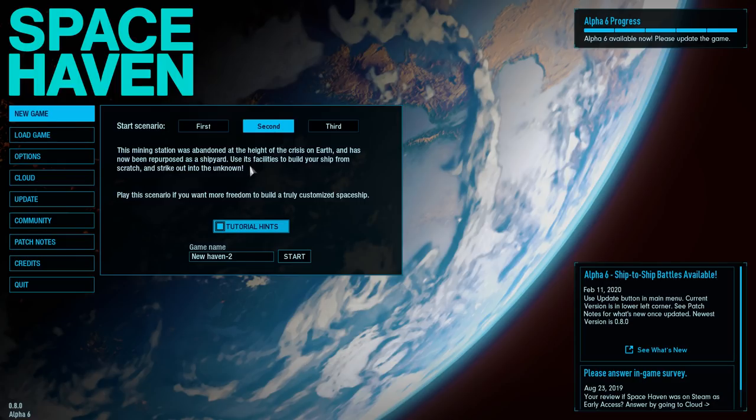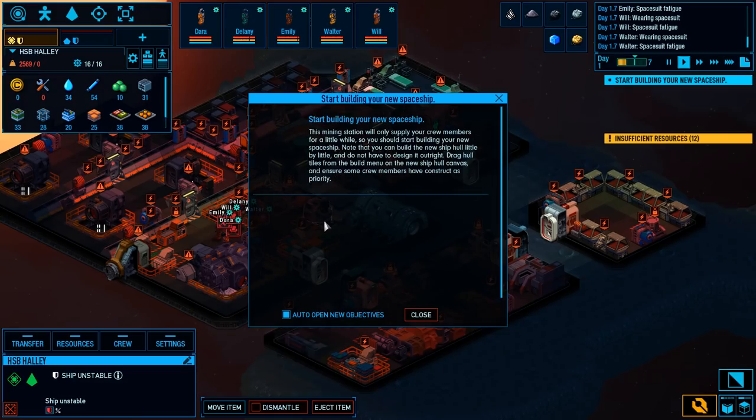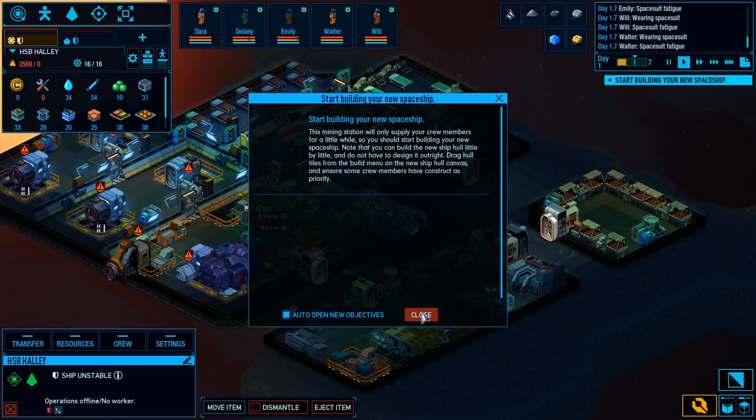We have a mining station that was abandoned at the height of the crisis of Earth, and it's our job to go build a ship and strike out into the unknown. Alright, let's start this thing up. So here we are — welcome to our space station. Our job is to build a new spaceship.